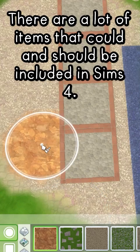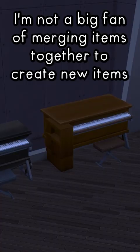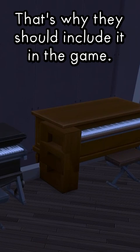There are a lot of items that could and should be included in Sims 4. An upright piano would be nice. I'm not a big fan of merging items together to create new items because it kind of looks glitchy and that irritates me, so I don't really like the custom upright pianos. That's why they should include it in the game.